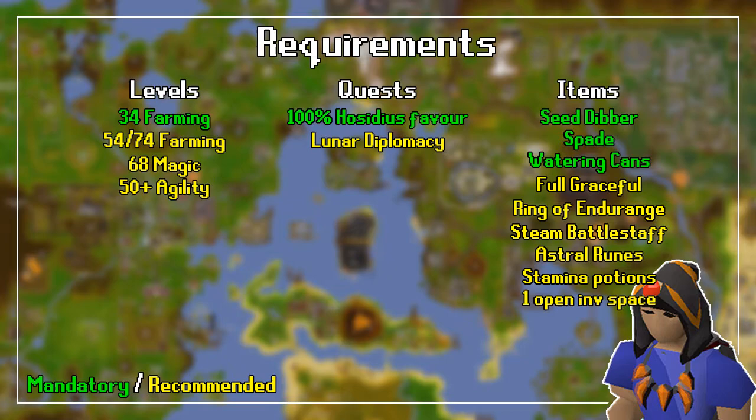For the level requirements, you need a minimum of 34 farming. I would also recommend 68 magic to use the Humidify spell on the lunar book to do things a bit more efficiently, and anything above 50 agility would be very useful. For the quest requirements, you don't really need anything, but 100% Hosidius Favour is mandatory to use the Tithe Farm. I would also recommend Lunar Diplomacy to access the lunar spellbook.